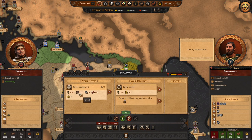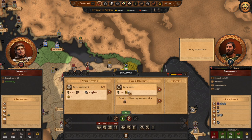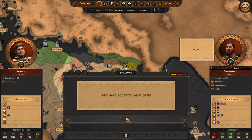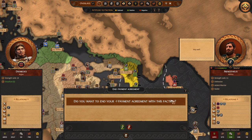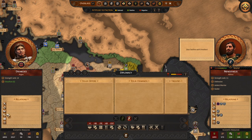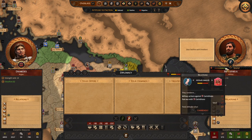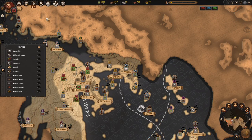It might seem stupid to offer them so many resources for 10 turns. But no worries — we are getting 50 gold and some food right now. And why is this an exploit? Because we can go and click to end this agreement. They will ask for confirmation, and we can accept it. We have cancelled our 10-turn barter agreement, and nothing happens. We are fine — they are absolutely fine with that. And we are richer by 50 gold.